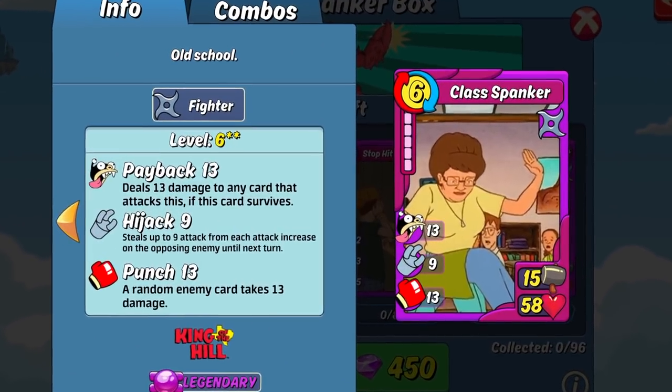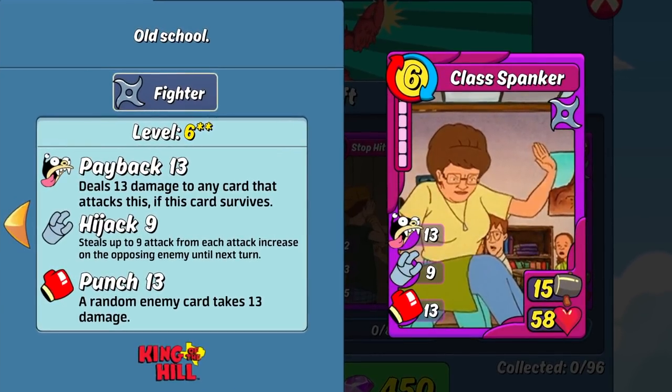First up is the legendary pre-combo of the box, Class Spanker. This is a great pre-combo — it has everything you would want. Its HP is pushing almost 60 at 58, so it can take a few hits, giving the AI time to build a wall of cards against your opponents. It's also going to be delivering some sweet damage between its double digit payback and punch. And the hijack is the cherry on the cake to keep your opponents from being able to build any attack power against it. This is one that will certainly still be useful in any defense deck even after the fighter bonus ends.